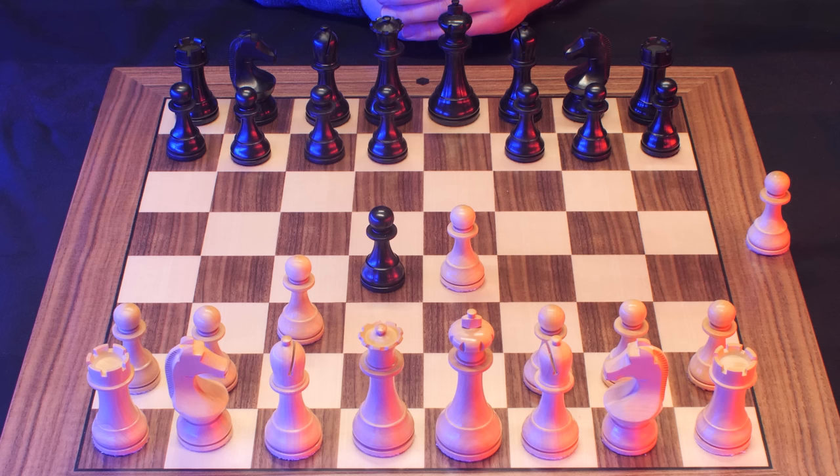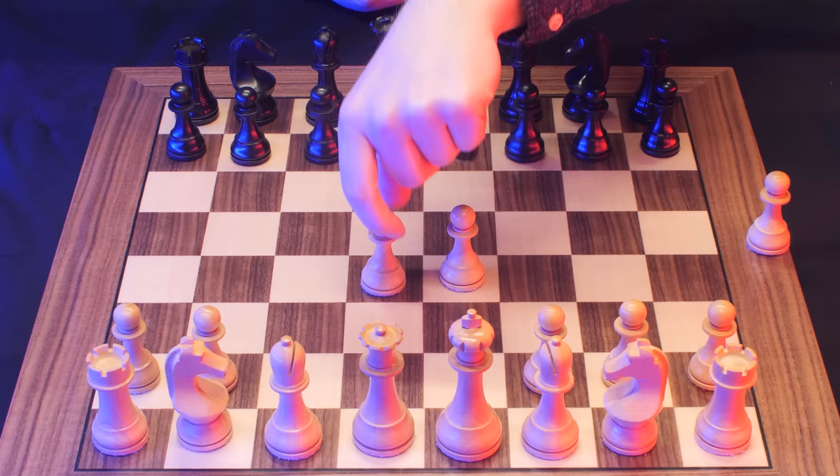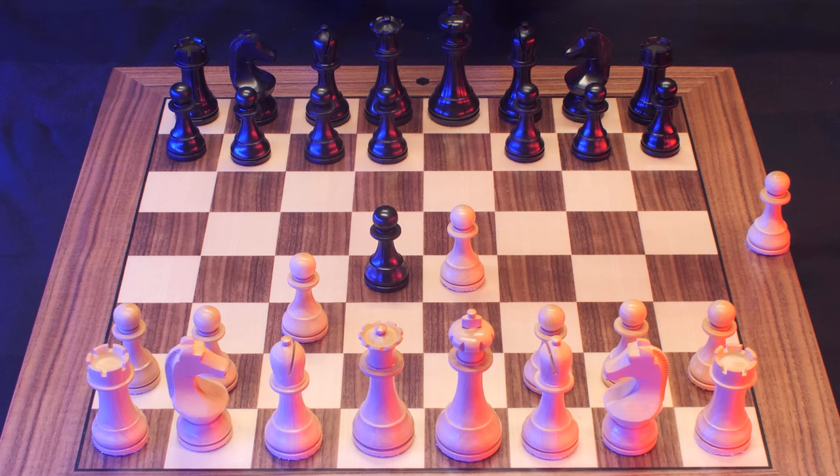This is a bit of a problem for them now. Because if they play some normal move and allow you to capture, you will have a very good position with control of all of these squares. They cannot allow this. So they play what is the best and most popular move: D takes C3.